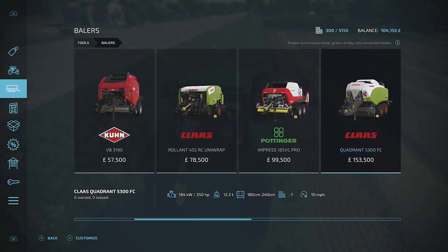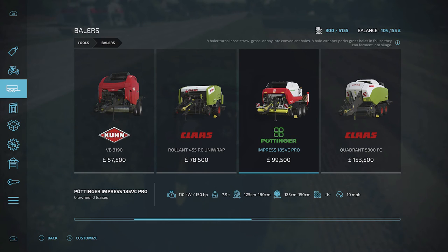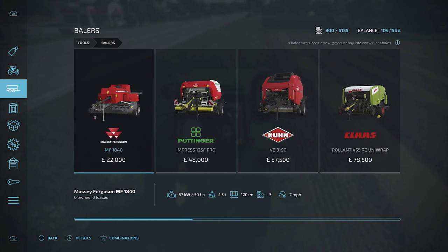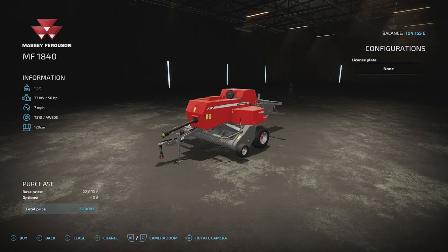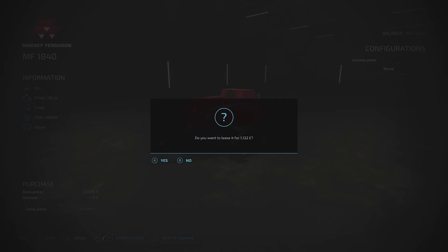On balers there are various different ones — they do different things. You can have big bales, round bales, or square bales. I'm going to show you the really cheap one which does the job. For a field this size it'll make nice little rectangular bales easily. Press A to see the details, then you can lease or buy it. I'm going to lease this one — press X — and that'll lease it to me for 1,122. Done.